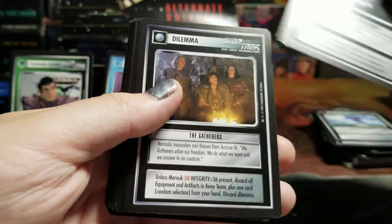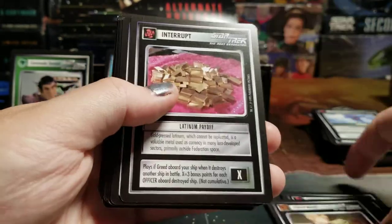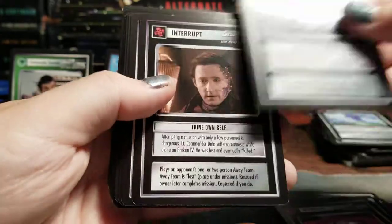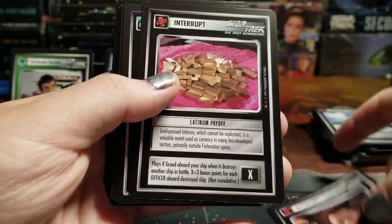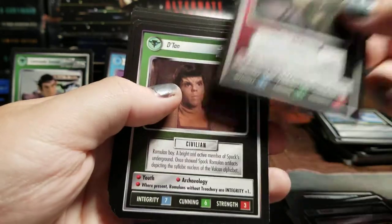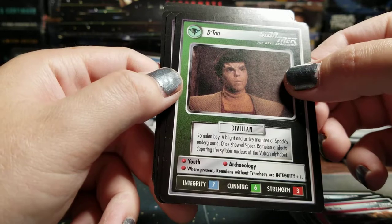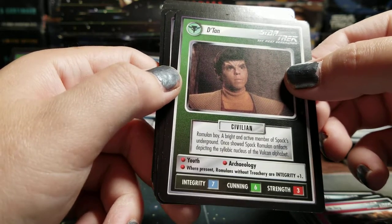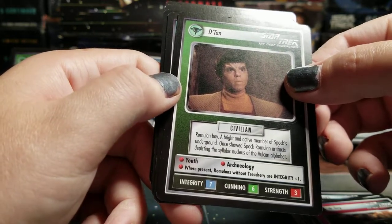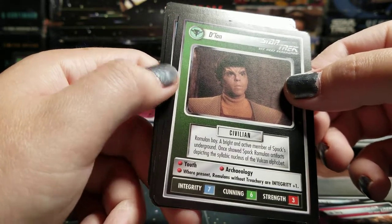Howard Hairloom Candle, The Gatherers, Humakumakumapua, IP Scanner, Latinum Payoff, Anti-Matter Spread, Line-On-Self, Latinum Payoff, Yellow Alert, Targ, Datan. Romulan Boy — a bright and active member of Spock's underground, once showed Spock Romulan artifacts depicting the syllabic nucleus of the Vulcan alphabet. More Romulans present without Treachery are plus one Integrity.